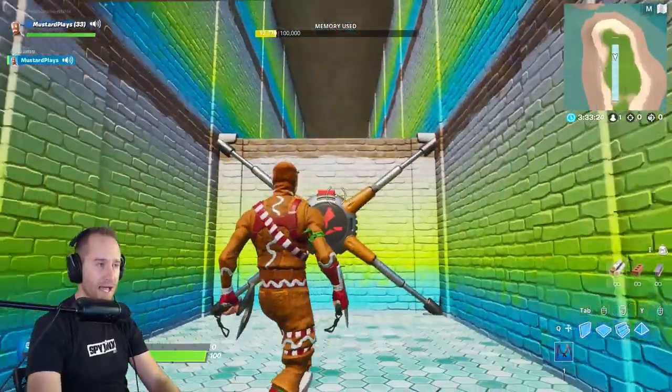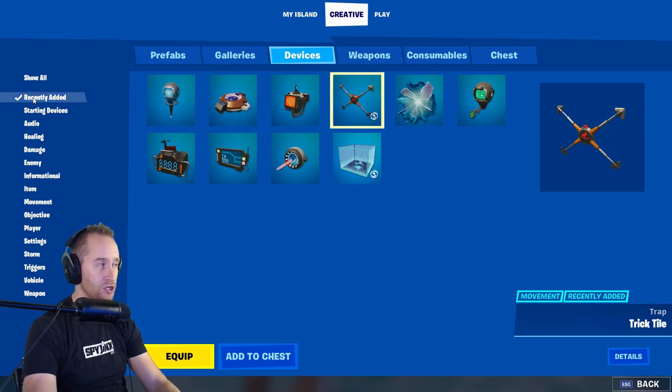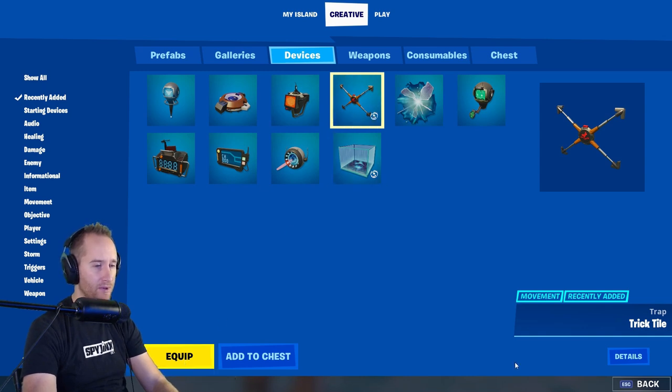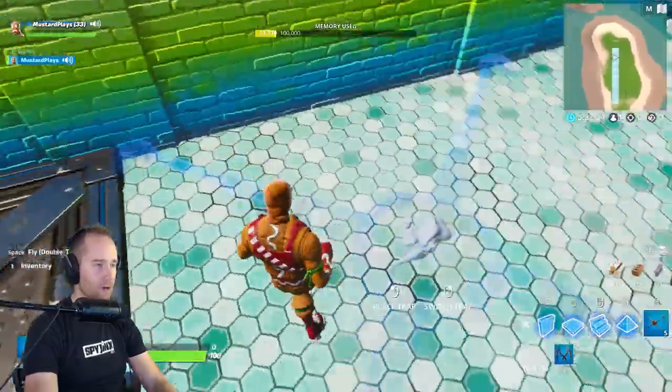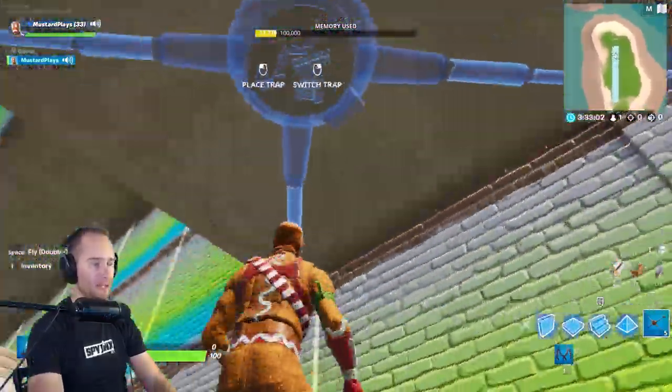Let's go over how I set this all up. Go into your devices, go to recently added if you want, and pick the trick tile. Hit equip and you'll see it in your trap devices area. You can attach it to any wall, floor, or ceiling that you want.